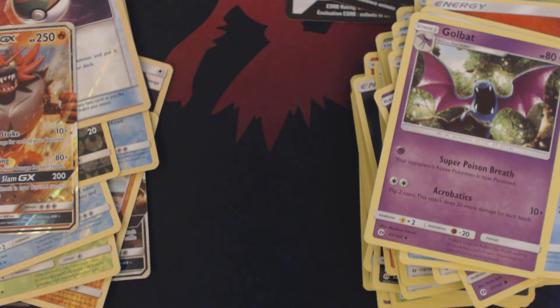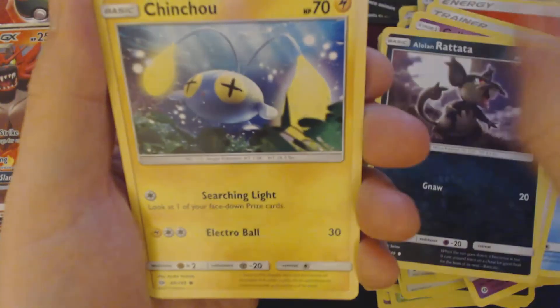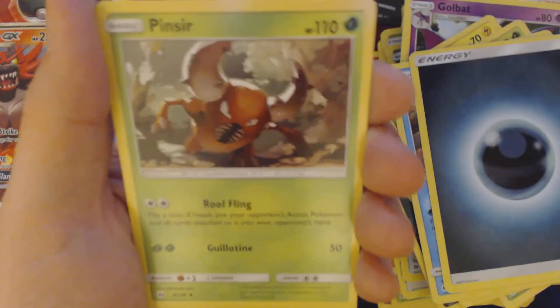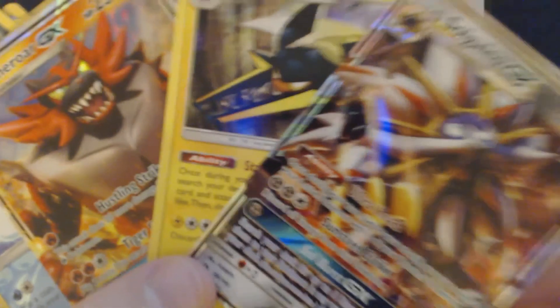Once again, none of the cards that you're seeing here are available for trade. I need them to complete my own set. Got here: Alolan Rattata, Chinchow, Paris, Pollywag, Dewpiter, Darkness Energy, Repel, Pinsir, Timer Ball, Reverse Holo Cloyster, and Cosmo — get in the bag, Nebby! So, out of our nine booster packs, we ended up getting Incineroar GX, a Vika Volt, and Solgaleo GX. Those are our three big holos out of these nine booster packs.